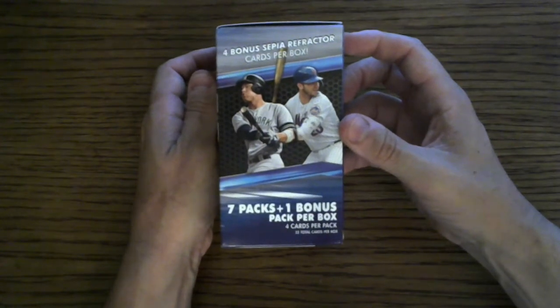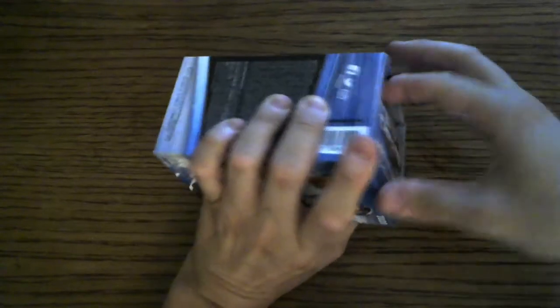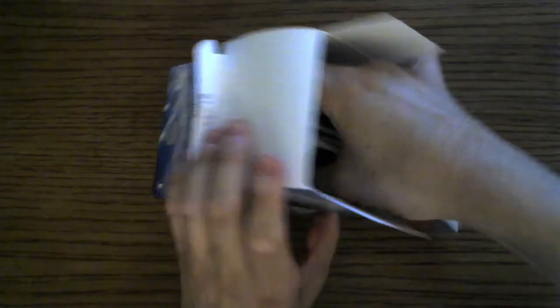Four cards per pack and four bonus Sepia Refractor cards per box. We are going after the big rookies, hunting for Luis Robert, Kyle Lewis, Aquino, Lux.